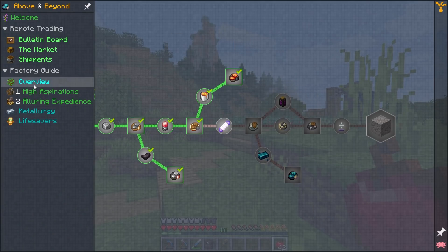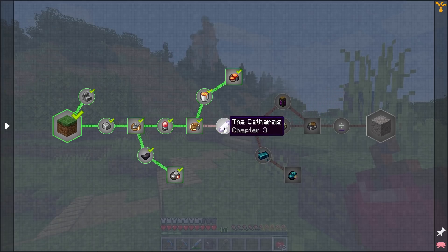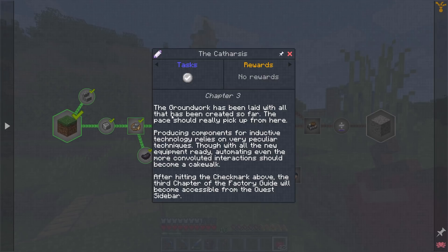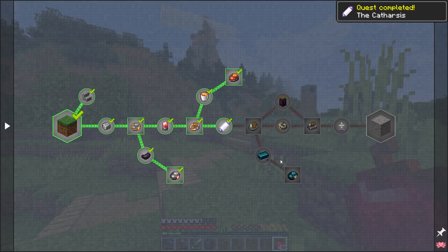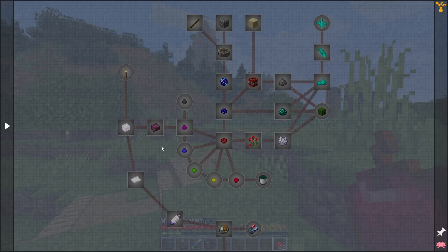Let's have a look at what we need to do next. We've finished chapters one and two, so now we're working towards chapter three. This is called 'The Catharsis' — the groundwork has been laid with all that has been created so far, and the pace should really pick up from here. Producing components for inductive technology relies on very particular techniques, though with all the new equipment, automating even the more convoluted interactions should become a cakewalk.